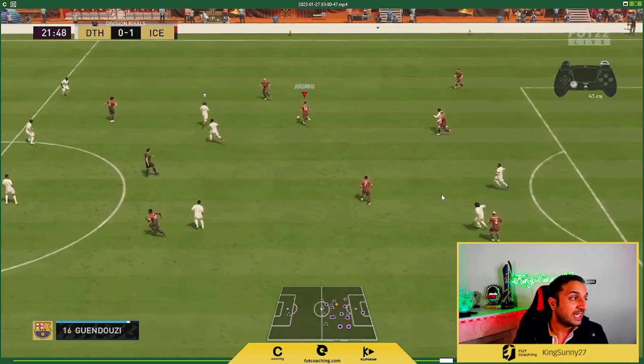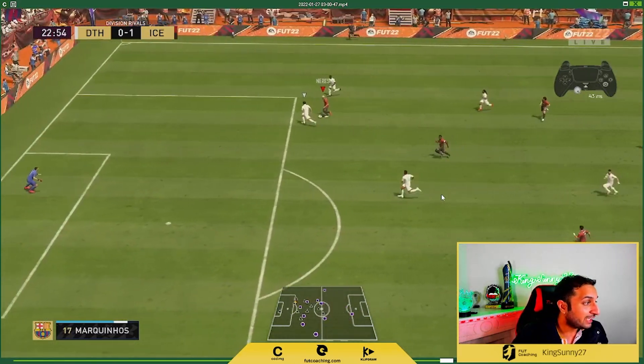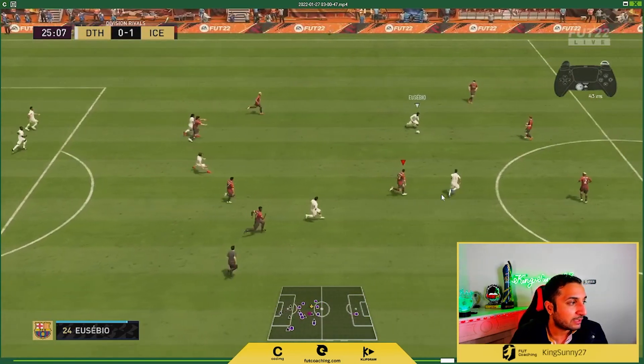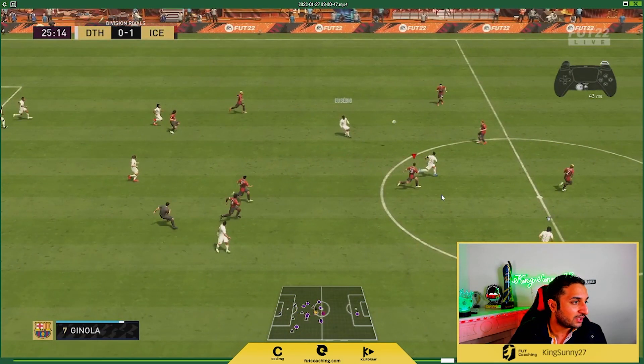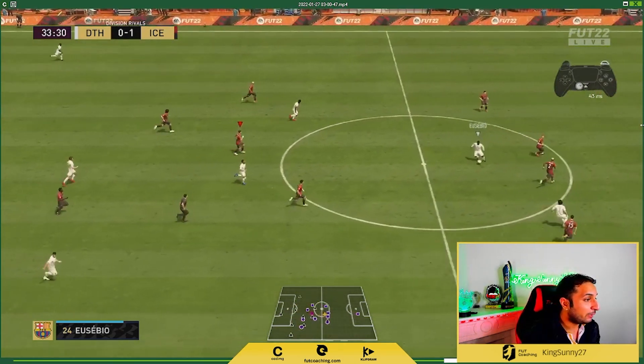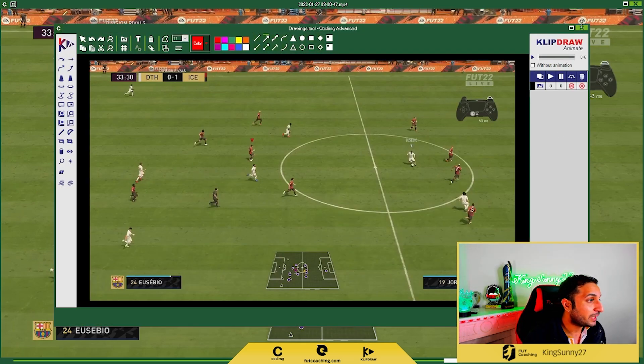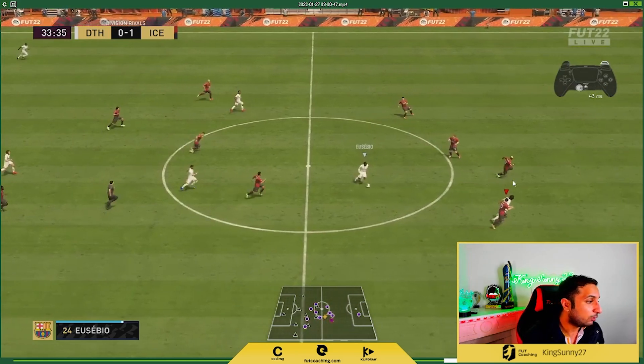This is the way to defend in FIFA 22. It is hard, it will take time and practice. But if you want to become a top player, just using speed jockey in 1v1 will not help you — the good players will butcher you. In this example you can see the opponent is going away from me, so look at the button I am holding: I hold R2 because he is going away from me.